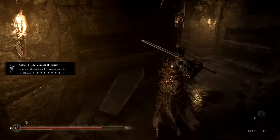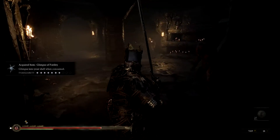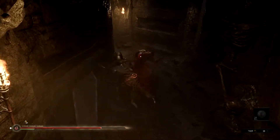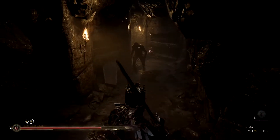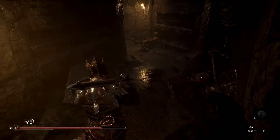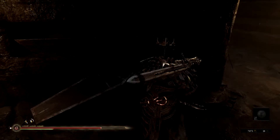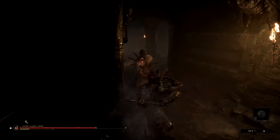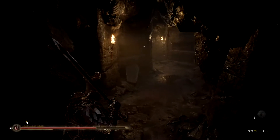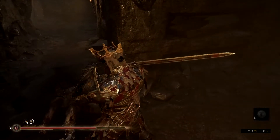We gotta be careful about enemies being on the corners here — there's one there. This is what I was worried about. He actually has a ranged attack, get out of there. Let's kill these guys. He's coming, I can hear his slow footsteps. I don't want to turn and have him be there. We're gonna do a jumping attack here pretty soon — there we go, and he's dead.